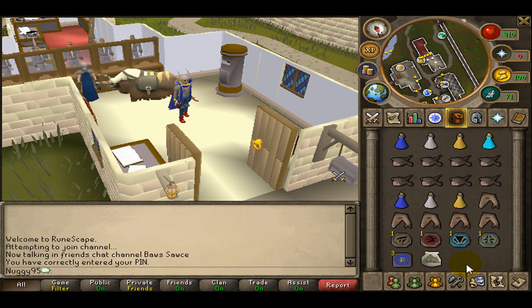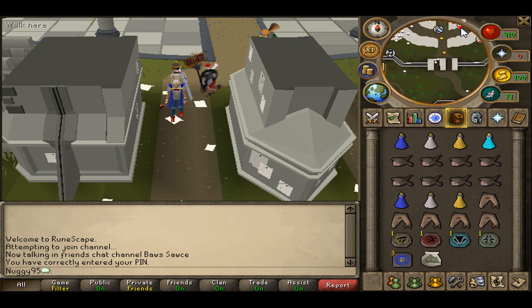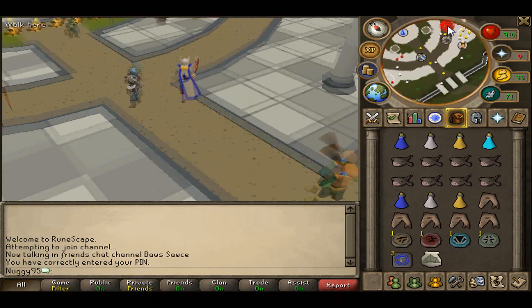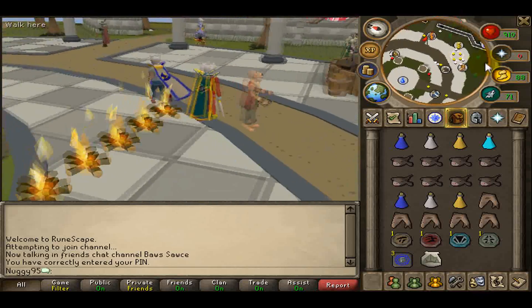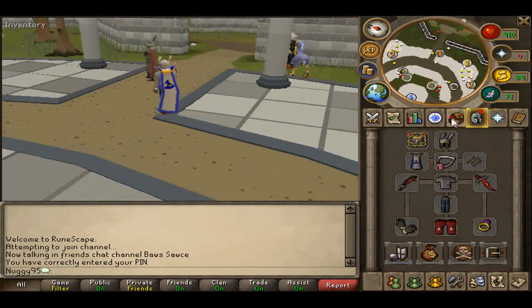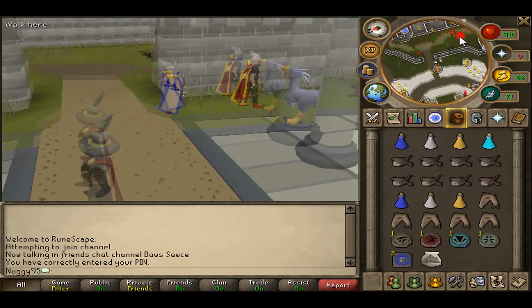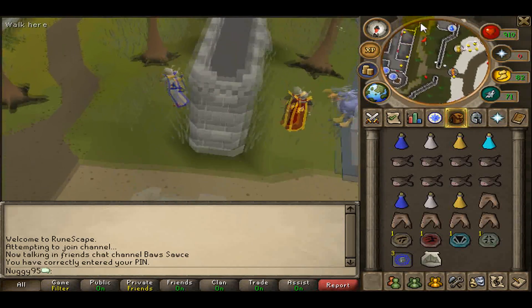Alright, so in the next clip I'm going to show you how to get there. You're going to want to start out at Varrock — I'm just going to start at the Grand Exchange because it's the closest. Once you've got all geared up and your inventory set up, just run. This part's going to be sped up, by the way.